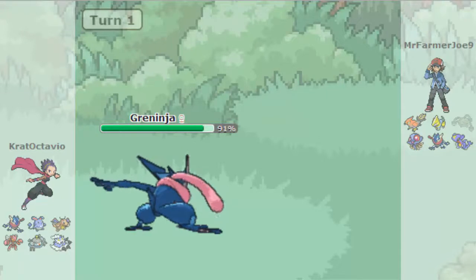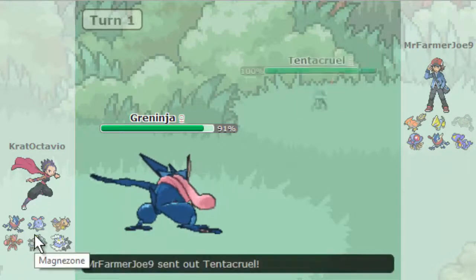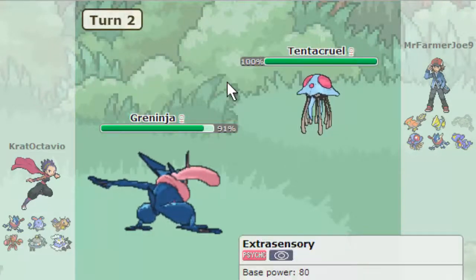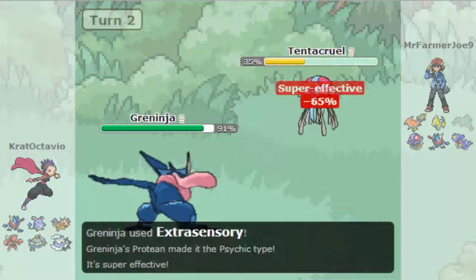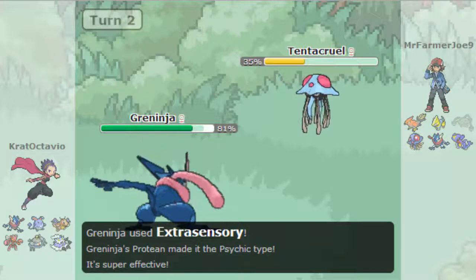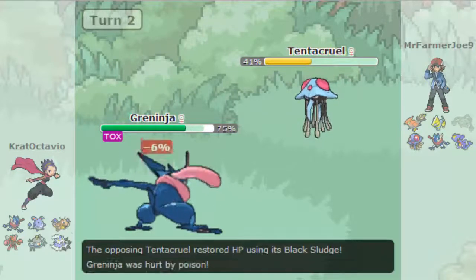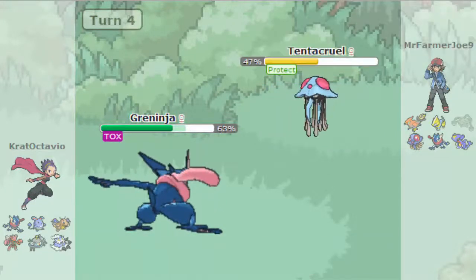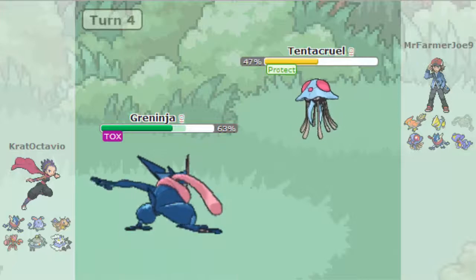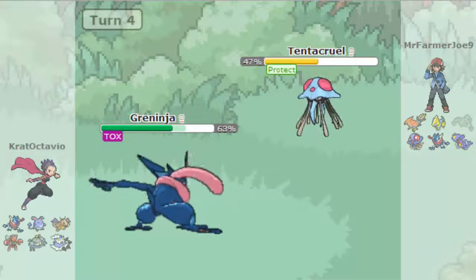That is the exact reason I have HP Fire on Greninja — and yes I know I have Magnezone, but Greninja is more powerful than Magnezone. He uses Extrasensory. I don't know — probably take that, yeah. He goes for Toxic — okay, that's fine by me. I'm doing more damage to myself than you are. Toxic stall is stupid.